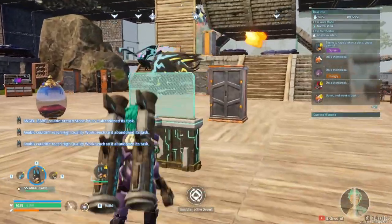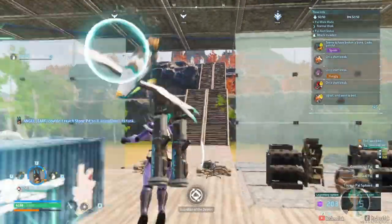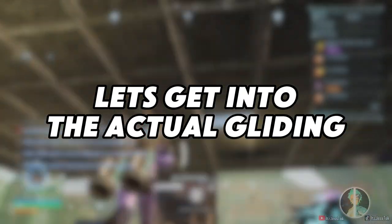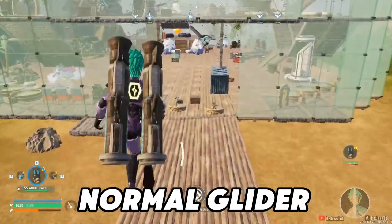Now when you have a Gale Claw, it's a lot faster. It replaces your current glider, but eventually you're not going to need the Gale Claw as it gets the job done.